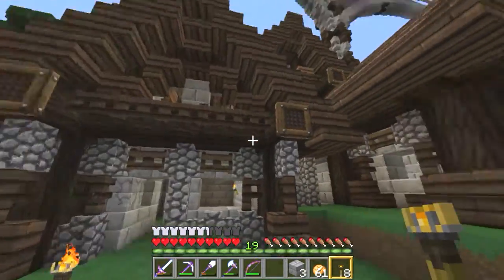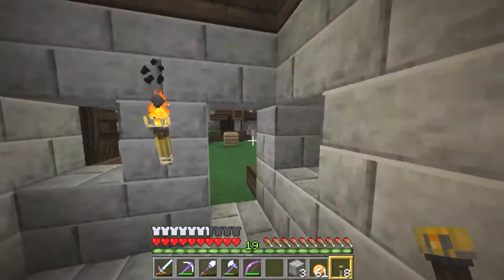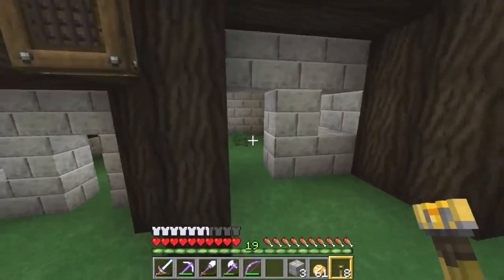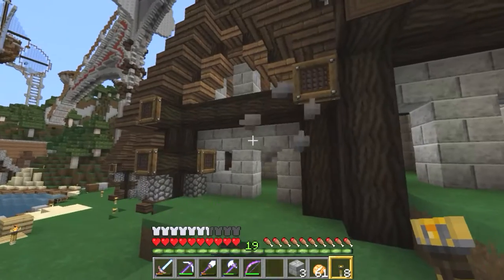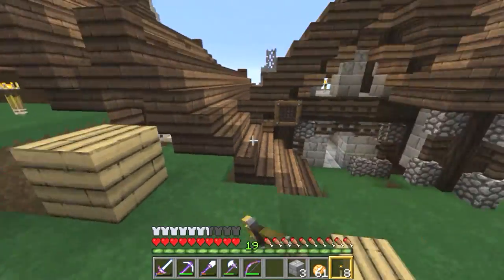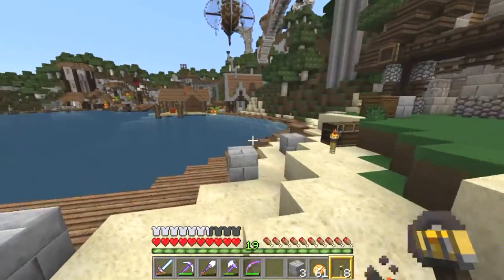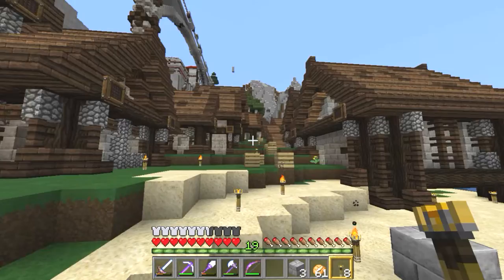Now the next step for us is to actually put some ladders in these spaces here. Ladders, I think, are the most important inside-y thing that we're lacking. Finish up the detailing — I didn't finish that, and this, and that, and all of this — and on the other side of these houses too. Afterwards we'll see what we can do about the roads. I'll be right back as soon as I'm finished with this, because it's about goddamn time.